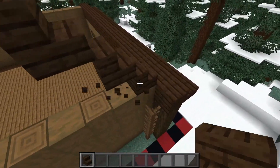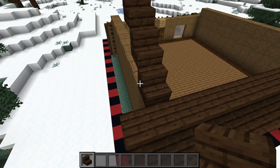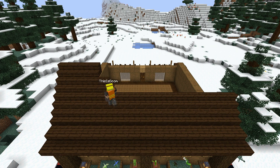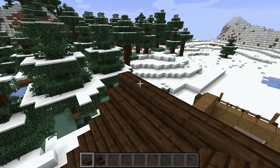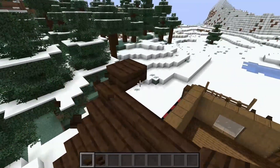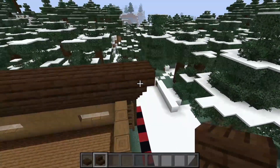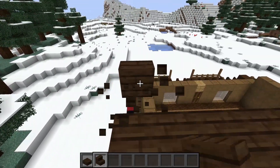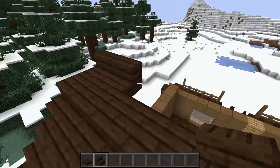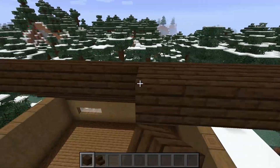Build all the way across with our dark oak stairs. On the top layer of stairs, switch back to dark oak slabs, come up a block and out, and build all the way across. Then build out with your stairs — place a temporary block as needed to get the placement right — the bottom of the stair should be on the same level as the slab you just placed. Then switch back to dark oak planks and do a layer just against those stairs.